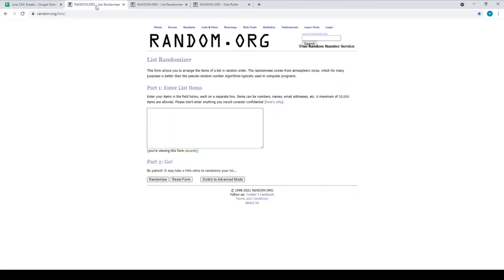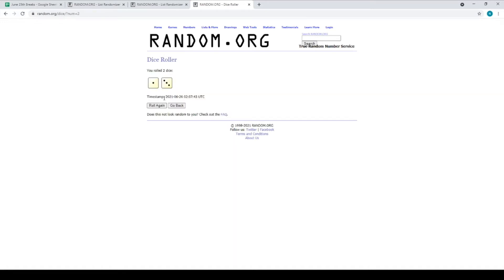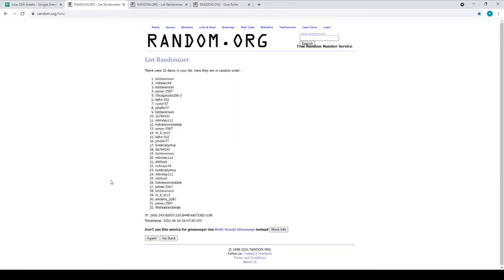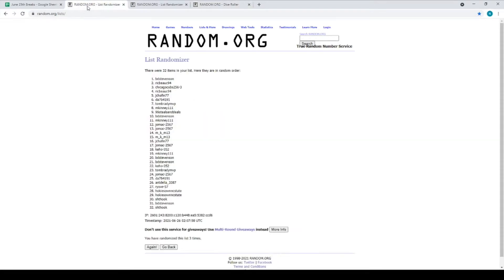We're going to copy this list and throw it in our first randomizer. There's all 32 of your names. We're going to roll the dice. We got a 4, so we're going to randomize this list 4 times — 3 plus 1 is 4. Here's our first randomization. There's number 1, number 2, number 3, and 4th and final.